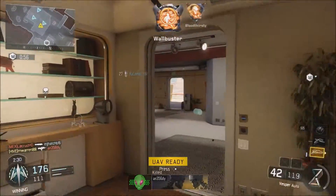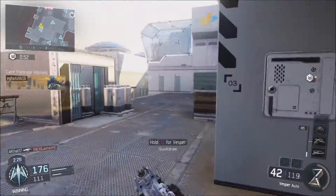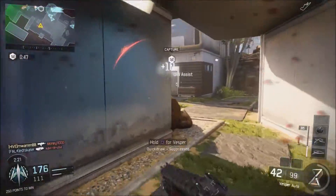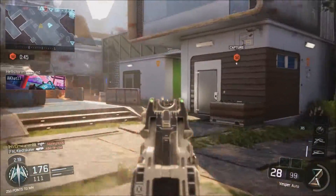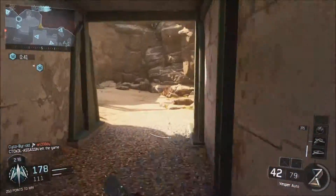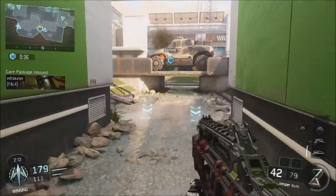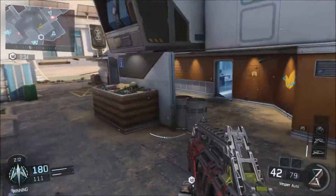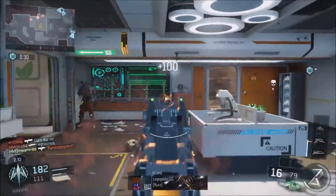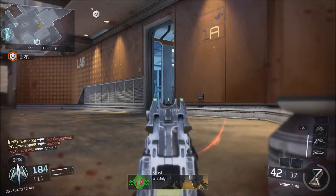Now moving on to burst weapons like the M8A7, the XR2, and obviously the semi-auto Shiva — I'd also throw the Man of War in here because it has a very slow fire rate. You're going to want to play these slightly differently. You don't want to run and gun as much. If you really want to get the best KD possible with burst weapons and the Shiva, do the head glitch thing. If you watch my light machine gun tips video, play it similar to that — a little bit slower, at a distance — and you're going to absolutely destroy people with these weapons.